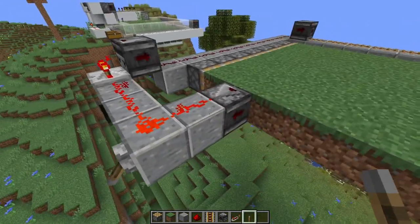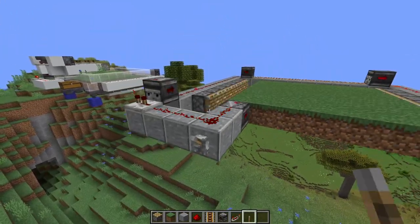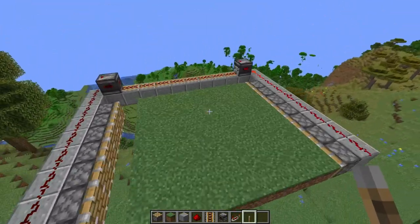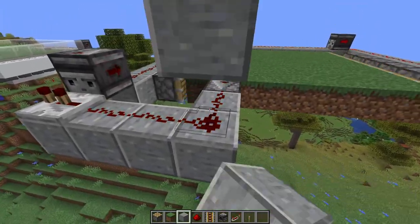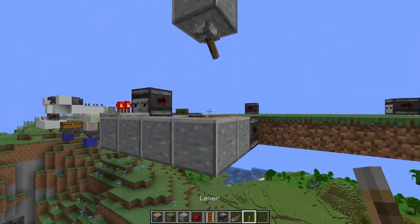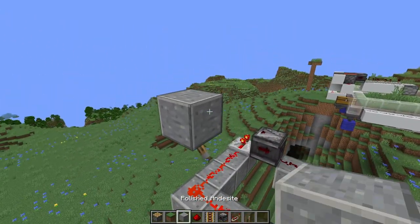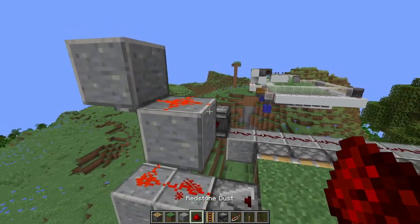When you flick this lever everything should stop because it's no longer getting signals. Turn it off and it should start perfectly — you should see everything running as shown. From this block, place two blocks up and on the underside place a lever and turn it on; that will stop the farm so you can build the rest of this clock in peace.